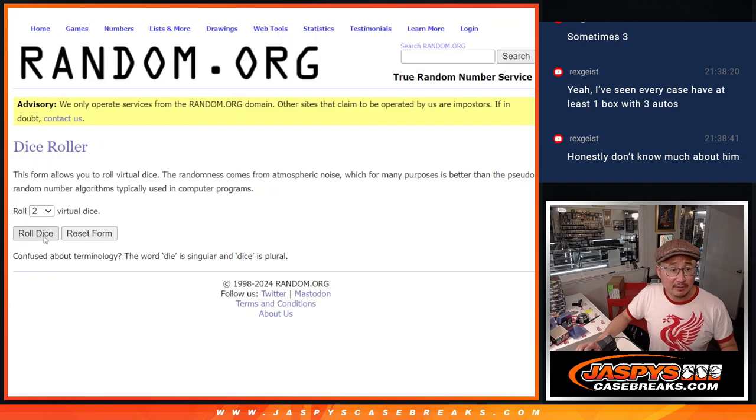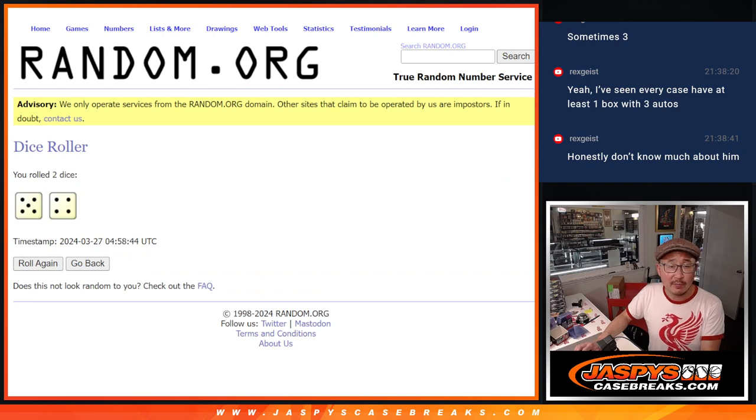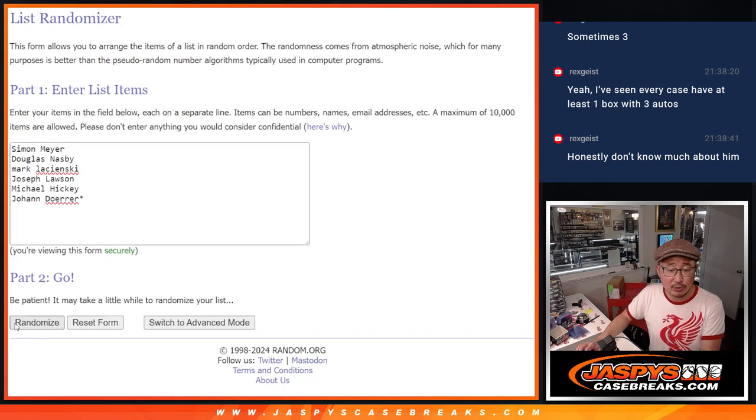We'll use a clean dice for that. First of two dice rolls — it's going to be five and a four, nine times. Top four after nine will get extra spots.